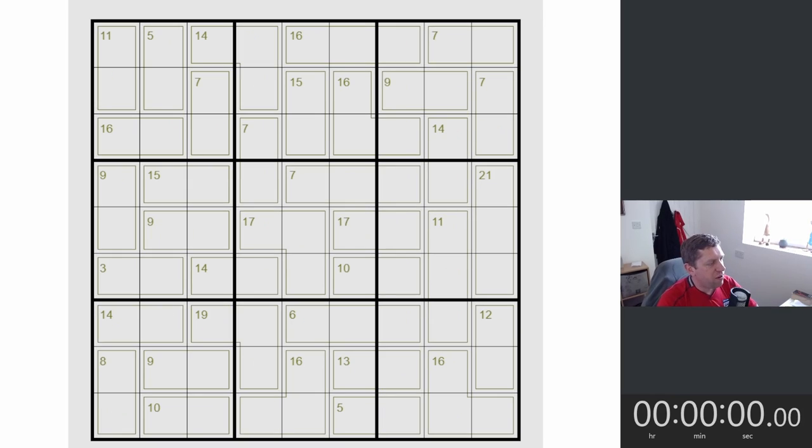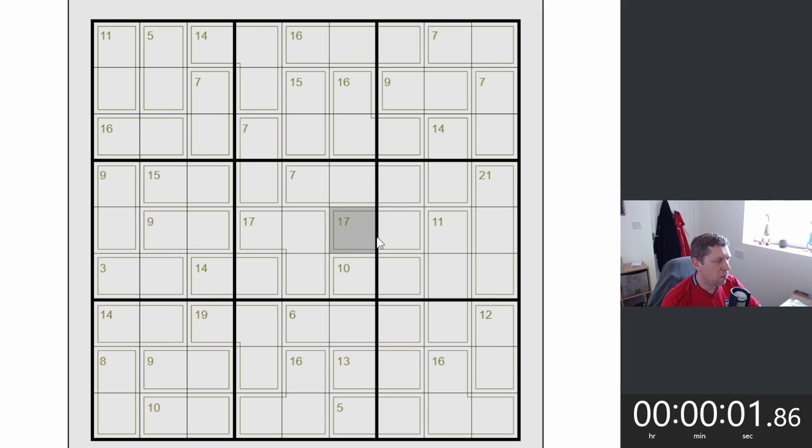All right, so here we are with puzzle number two. Let's hit start and away we go again. Let's see what we can do this time around if we can keep up that good pace and momentum we had in the other one. 16, 7 is 23, 24, 34, 39 — that's going to be a six, which leaves an eight there.